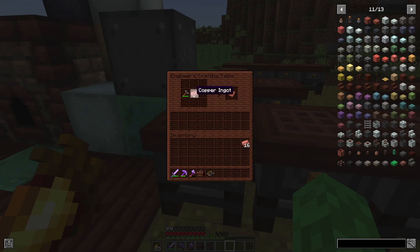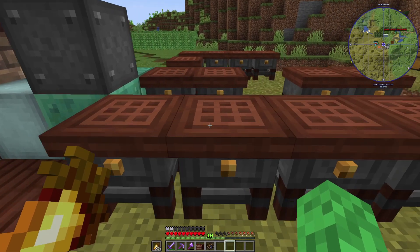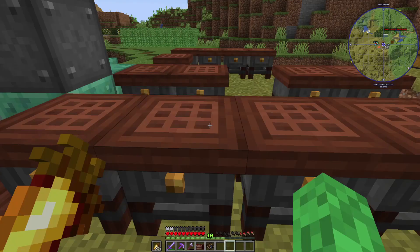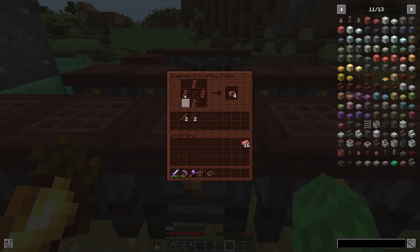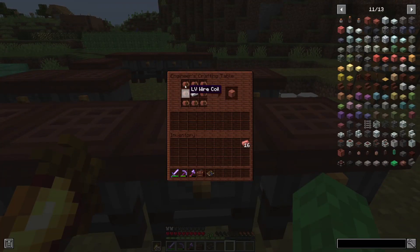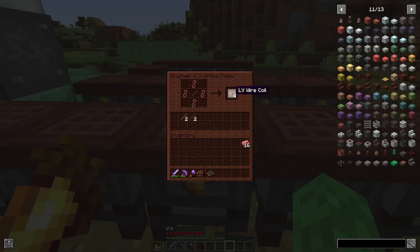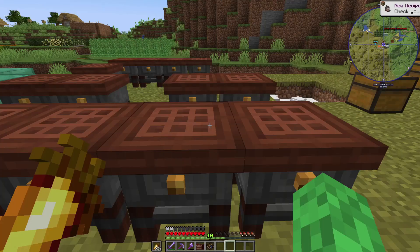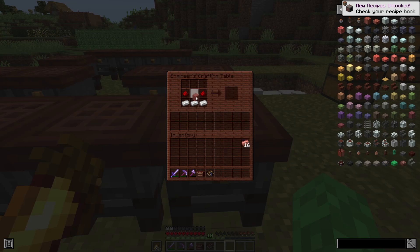To make the kinetic dynamo, you need a copper plate, which is made from an engineer's hammer and a copper ingot. You then use your engineer's wire cutters and that plate to turn it into wire. You need a total of four wires and either regular sticks or treated sticks — it works with both. You have to make eight of these total, which creates a copper coil block. Then you need three iron and two redstone.